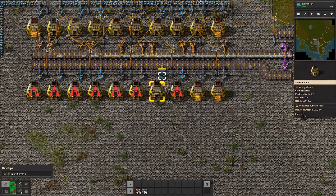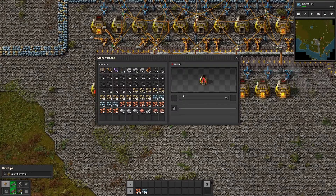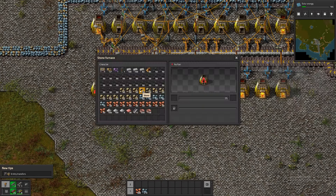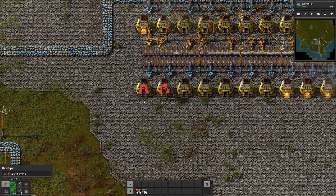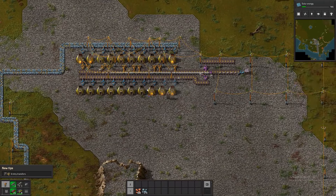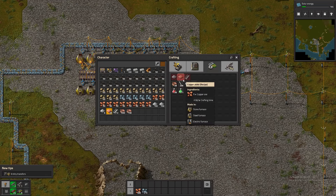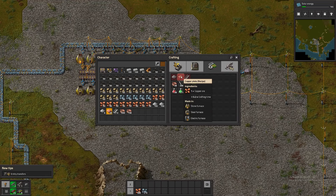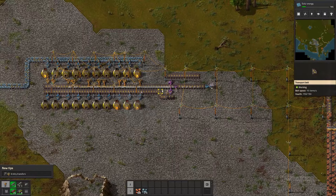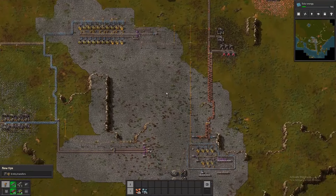These guys need fuel too — that would probably be helpful. There you go guys. Why does the music sound ominous? I don't see any enemies on the map — I am mining in peace. What else can we have the stone furnaces make? Copper plates — yeah, we definitely need to feed it some copper.